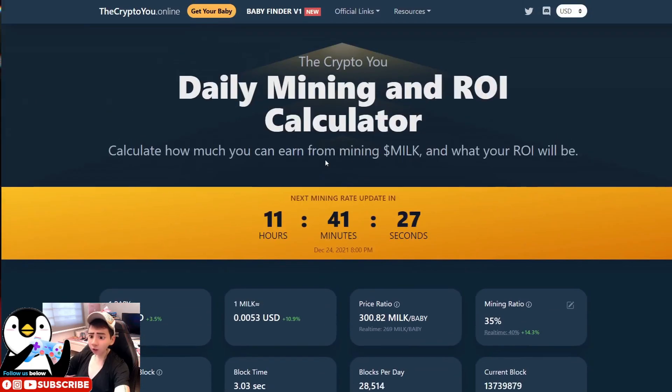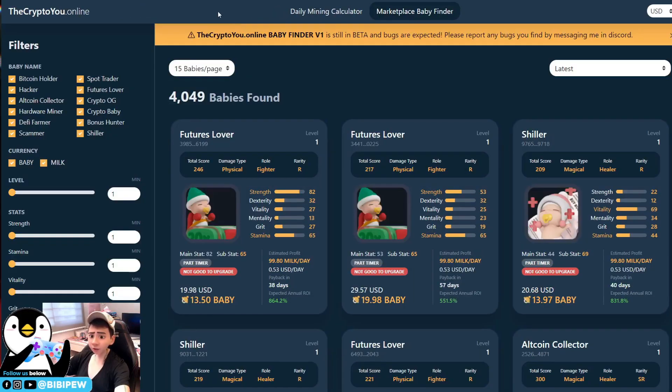Today I'm going to show you the new features that Daryl has been adding to this mining calculator. Under the top right, beside the 'Get Your Baby' button, you will see the Baby Finder. Click on it — once you click on Baby Finder version one, this is a place where you can find all the babies that you need in the CryptoYou game. Let me show you how to use it — it's very easy.